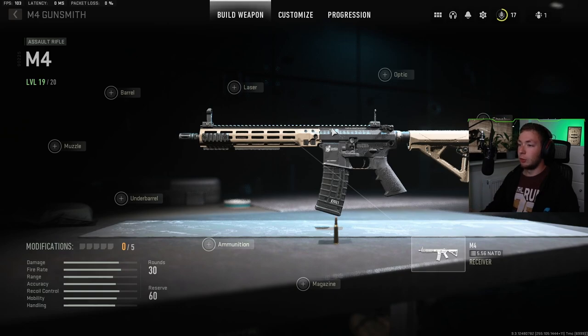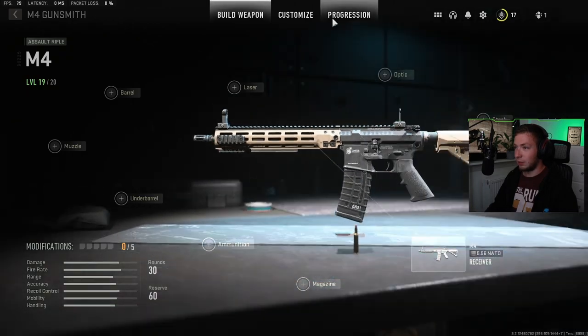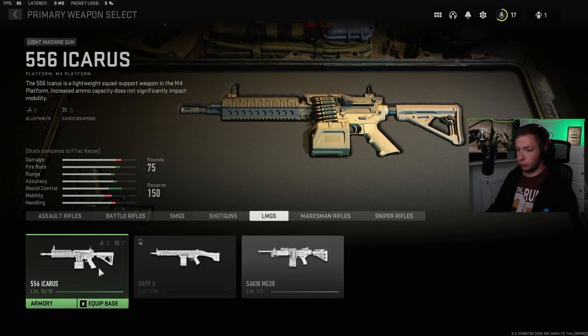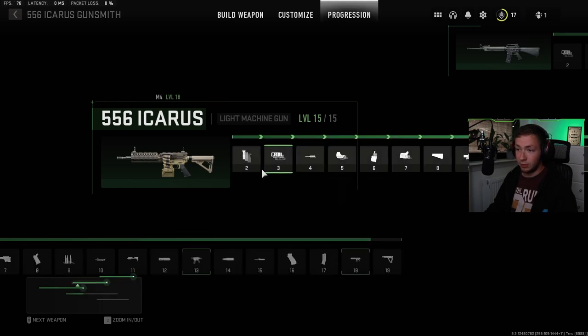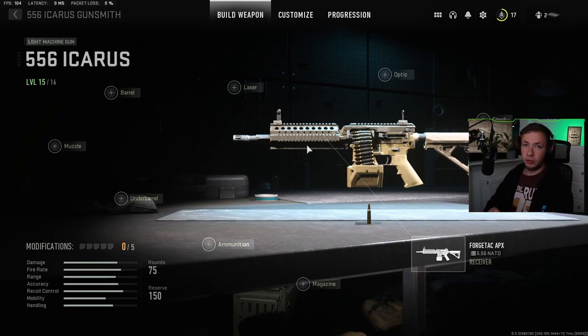Now here comes another thing that is brand new to this gunsmith: you are able to use attachments that you unlock from one gun on different guns. So for example, back on the M4, if we go into the optics area, I unlocked the SZ Reflex with the M4 — that was the first attachment I unlocked. But if I then go over to my second loadout and equip the LMG Icarus, with no attachments on it yet, if I go to the optic, you can see the SZ Reflex is available. But if I go into the progression of the Icarus, that sight isn't actually on the Icarus attachment tree. So as you unlock attachments, you'll be able to use them on your different weapons.